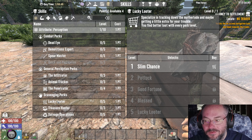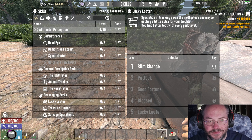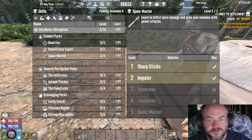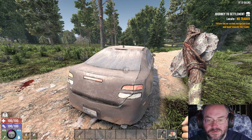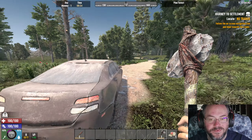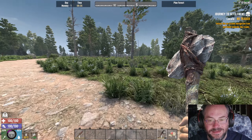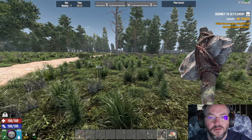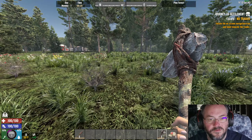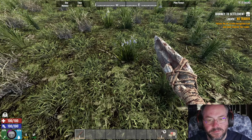Our melee weapon is going to be stone spears, so we're going Perception. The reason I've decided on Perception this time around is Lucky Looter — I'm going to want to get more loot eventually. Putting two points into Perception and two points into Sharp Sticks. That was before we looted this car in case there was a Sharp Sticks book in it — there isn't. Welcome to 25% loot, everybody: you'll open something and it will have nothing in it.